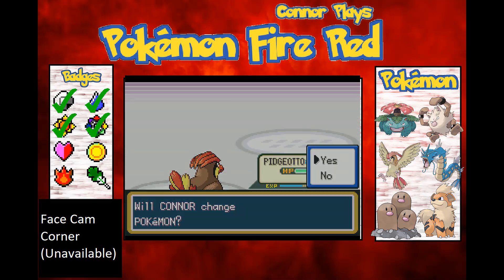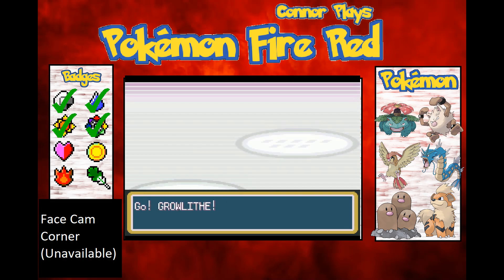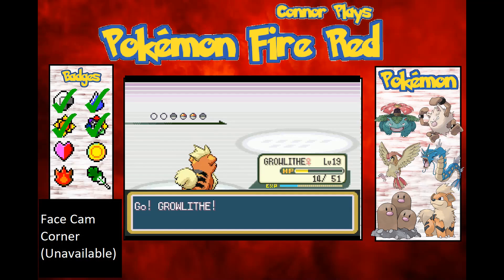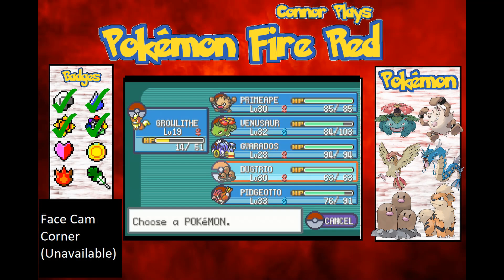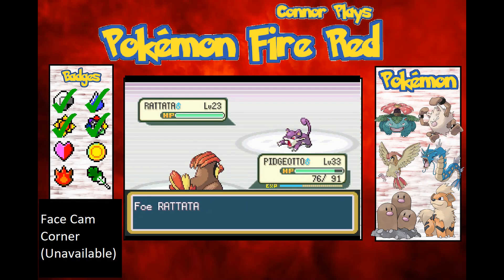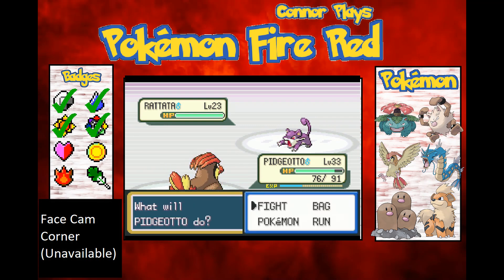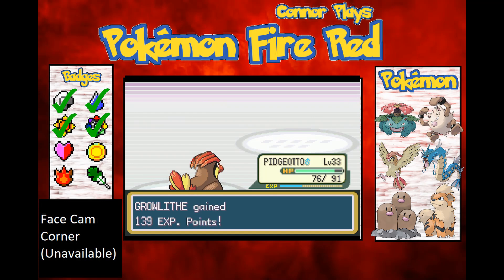A Rattata. I was meant to use Wing Attack there, but Tackle nearly one-shotted it anyway. Just used Quick Attack to guarantee the first move. There we go.